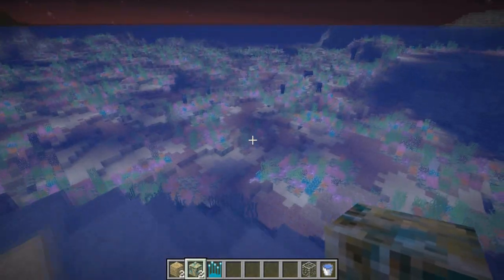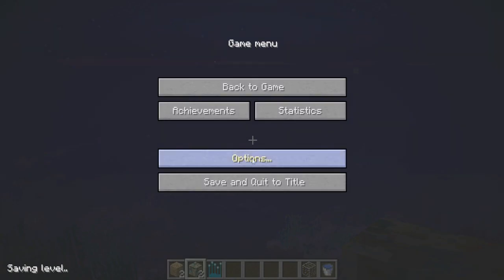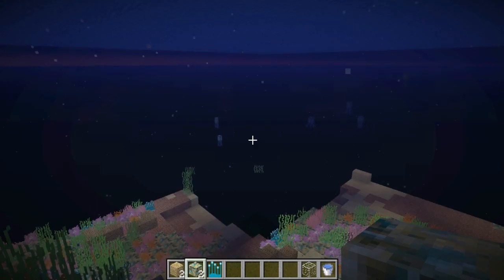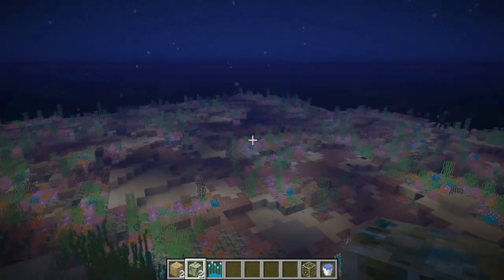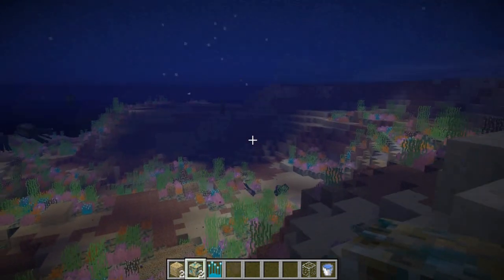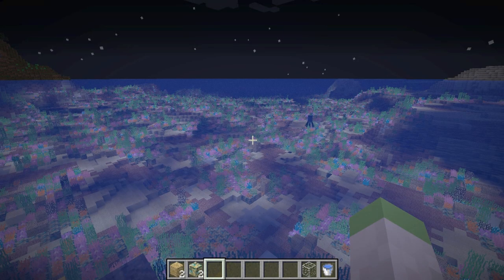I don't think the original Minecraft underwater view does this mod justice, so with the help of Optifine we're going to go ahead and change it — turn on clear water. Look at that! You actually get an amazing view when you're submerged underwater. If you have Optifine installed, I highly recommend you turn on clear water with this mod so you can really get the full effect.